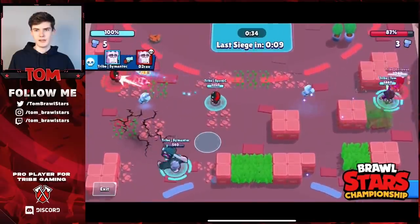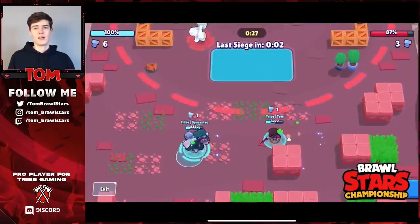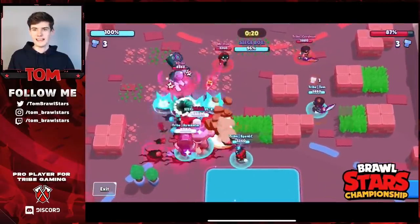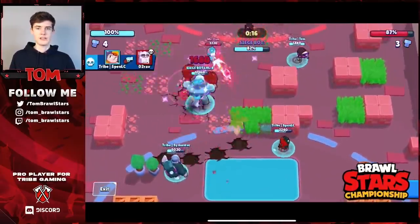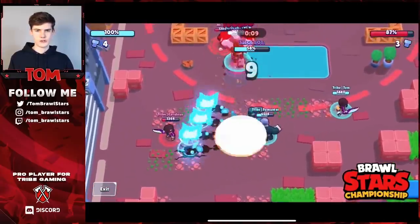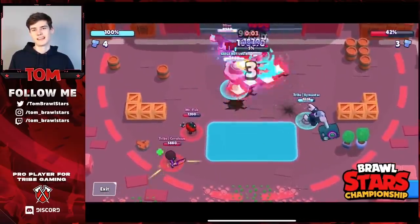Spen is doing a good job - Fish actually blocks his shot with the gadget, nice play. I'm just taking out Cerulean on the right side. With those kills we end up with the last bolt - we had the second and third bots, a little weird, but that's only because we held control for the whole game. They had the first bolt but got no damage from it. I get stunned but it doesn't matter - we have the lead and there's no way they can win. We pick up the win in the first siege game.